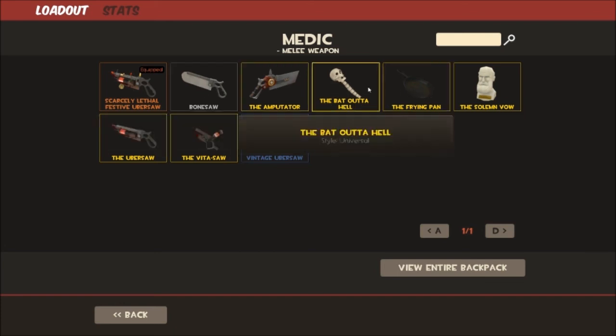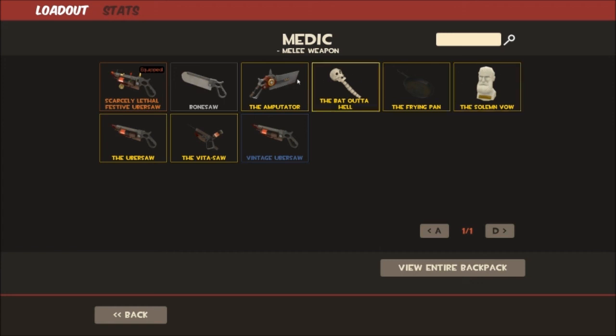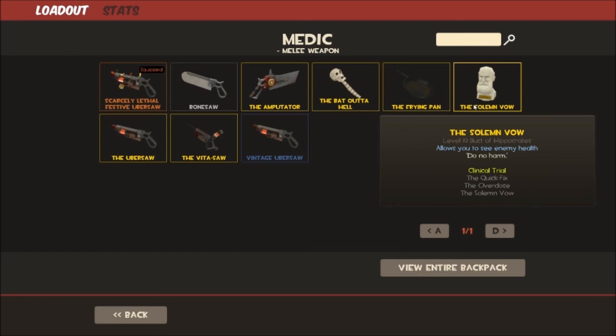The Batt'le of Hell and Frying Pan are re-skins of the Bonesaw. The Solemn Vow is also a re-skin of the Bonesaw but it allows you to see enemy health, so you can call out for your team how much health the enemy has. If you're going to use the Bonesaw, you might as well use the Solemn Vow — it's basically a complete upgrade. Same damage, same stats, except you can see enemy health. There's no second thought about it.